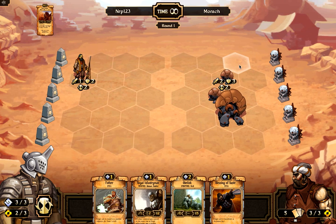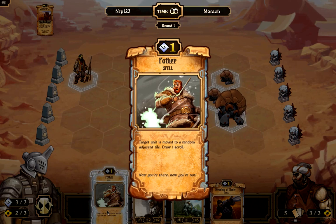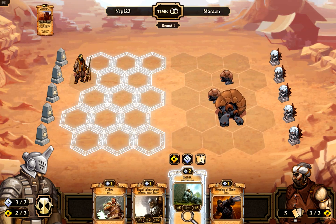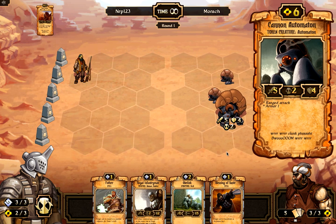The dust runner is a pretty good unit — he can destroy any unit with one hit if they have three or less health, which is very valuable. I then played an obelisk and a royal infantryman. The royal infantryman increases the health of everybody in his row, which is pretty good.